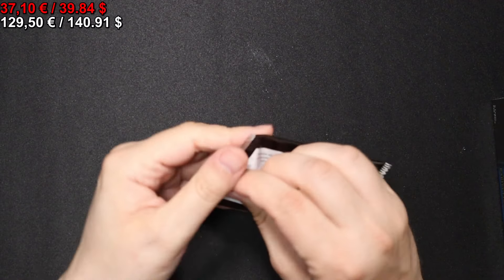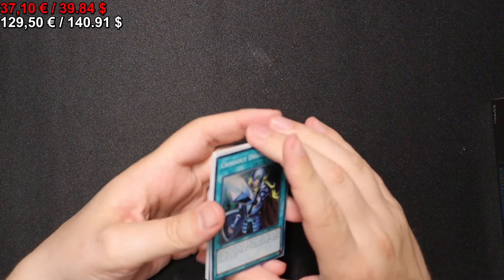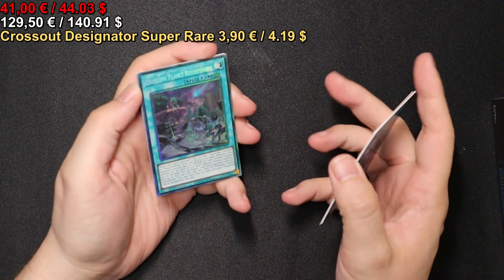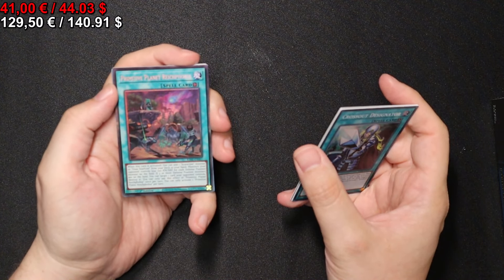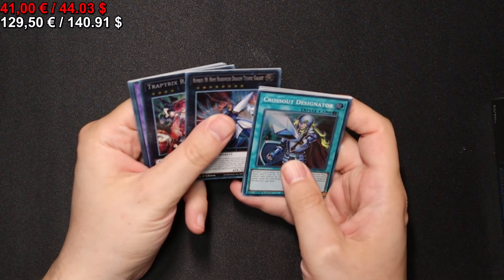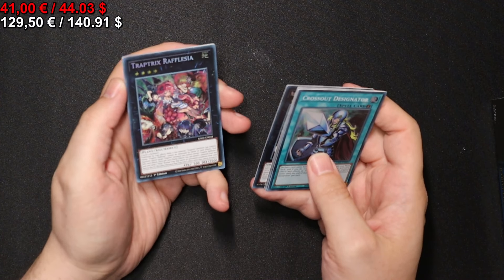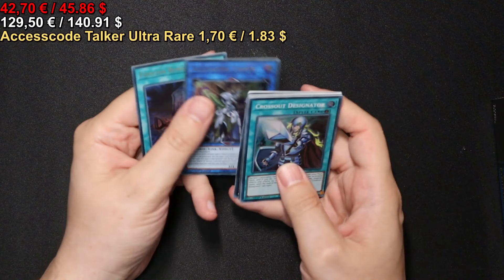On to the next pack we go. Let's see what we have. A Collector Rare Primitive Planet Reichphobia. Number 38 Hope Harbinger Dragon Titanic Galaxy Secret Rare, as well as a Trap Trick Rafflesia. And an Accesscode Talker.